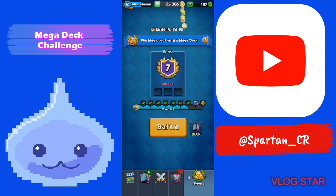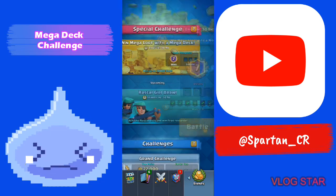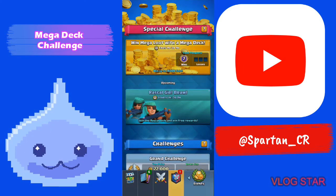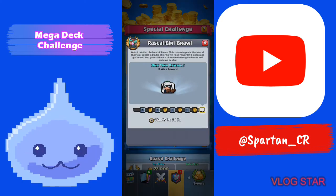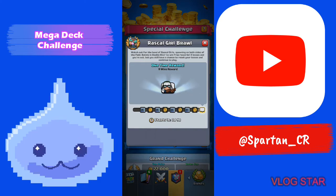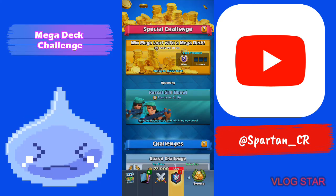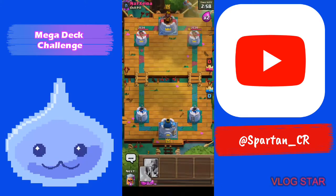Speaking of mega loot, I don't really think the loot's that great. If you haven't heard already, there's a secret mode — Rascal Girl Brawl — and Supercell is revealing they actually made one, with an emote that comes from a Bandit. I'm gonna show you how to get that when the challenge comes out, which will probably be the first day Rascal Girl Brawl drops — there's nothing else to do during quarantine, right? Anyway, we're gonna jump into another game.